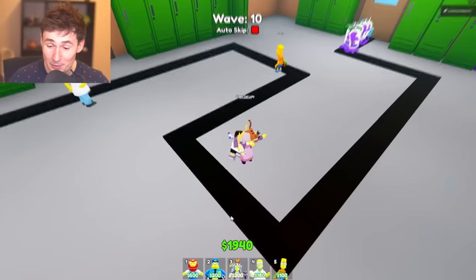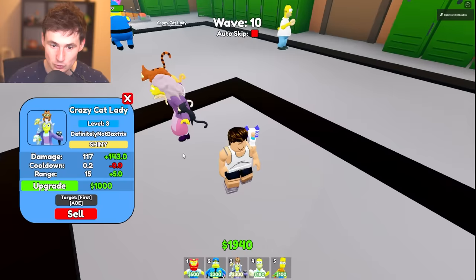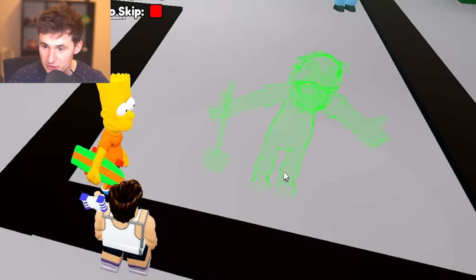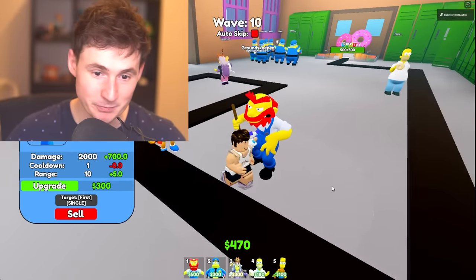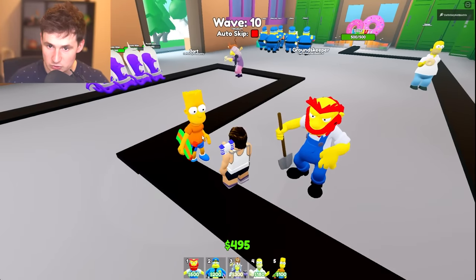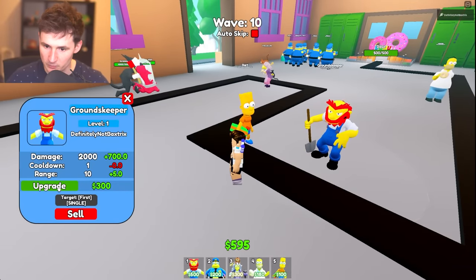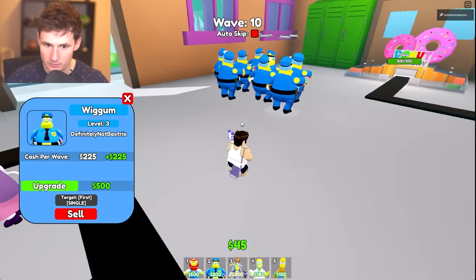By the way, we have $1,900 — where did we get so much money? Crazy Cat Lady, here's another level up, don't fail me. Groundskeeper, you're going to go right here next to Bart Simpson. Don't you dare fail me — you're probably my only hope. Here's a level up. The other level is going to go for the Wiggum.